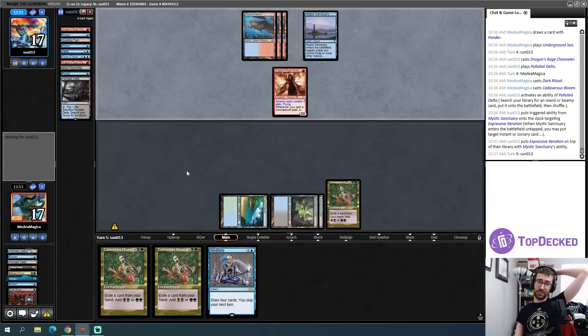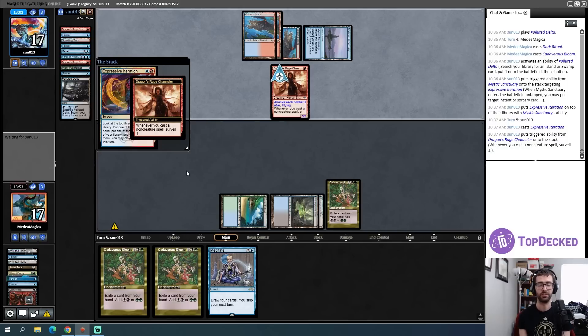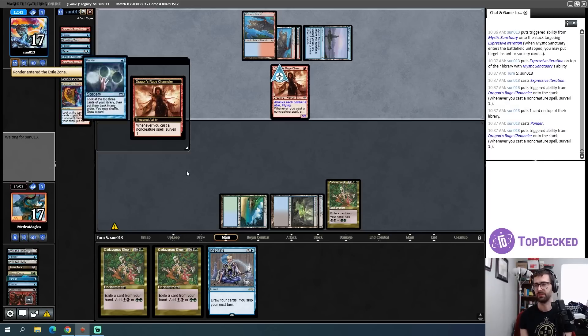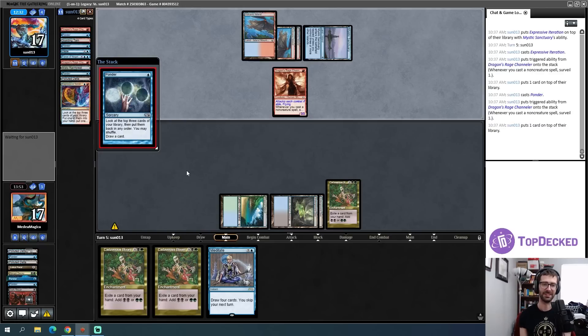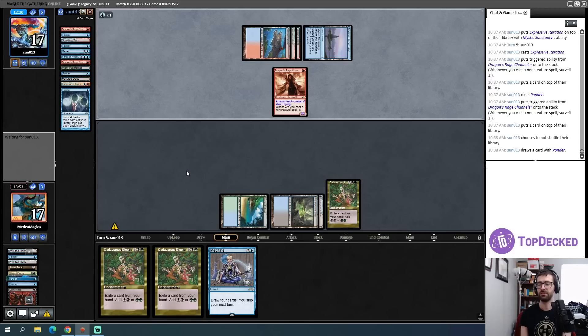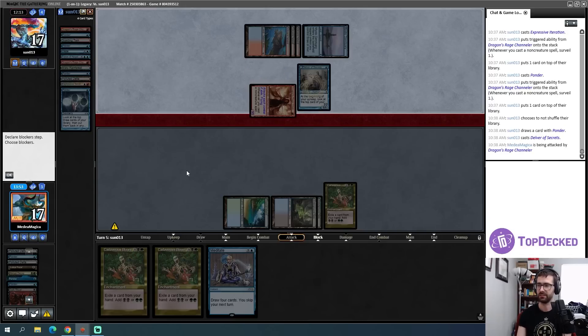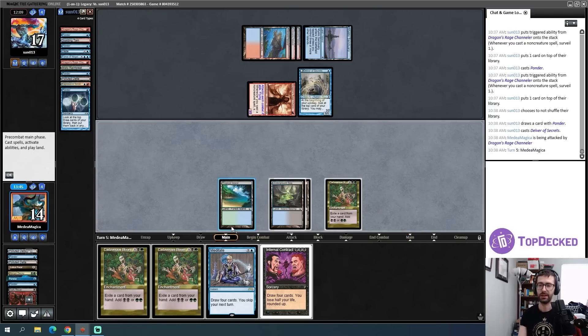I'm going to get much better at playing around soft permission cards like Flusterstorm and Daze. Opponent chose Expressive Iteration over Force of Negation — that's interesting. The surveilled card stayed on top — probably not good for me. I have seven mana going into next turn and I have Meditate plus the Infernal Contract on top of my library. My opponent almost certainly has at least one counterspell in hand. Do I go for it? Are things going to get better if I give my opponent more time? My life total is very real here, so probably no.